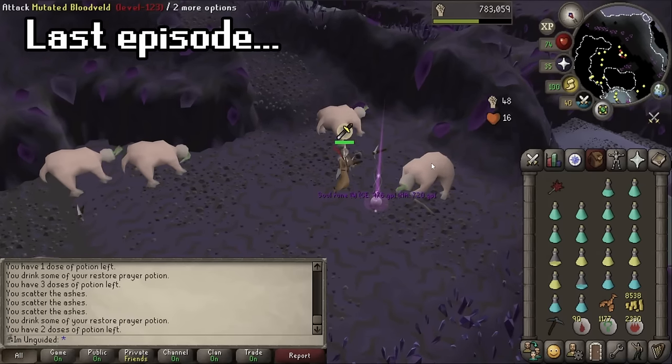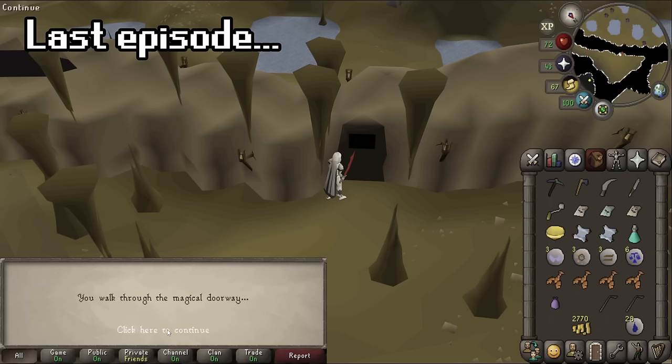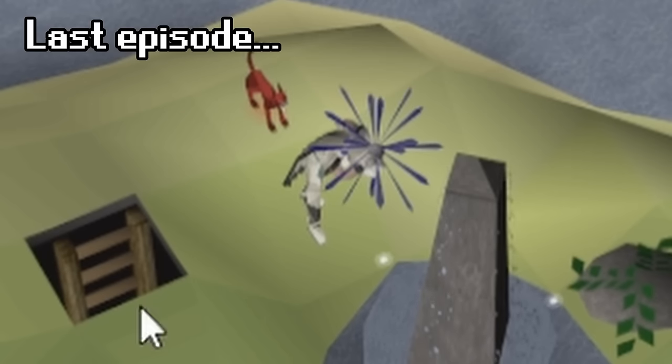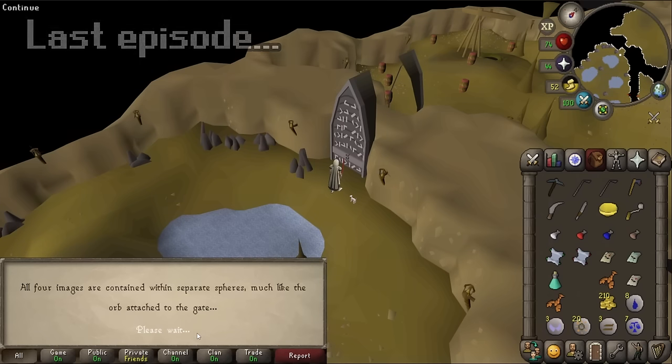Last episode we searched the depths of the Curran Catacombs to find a soul rune. After doing so and making it through our first locked door, we found ourselves at another. The clues near the door led us to crafting four elemental orbs that seemed to be the key to getting through. But not everything was as we thought.